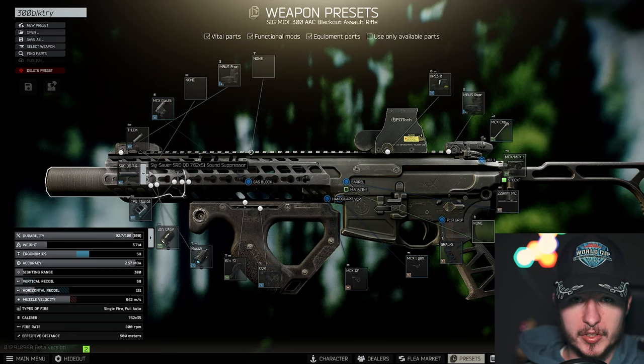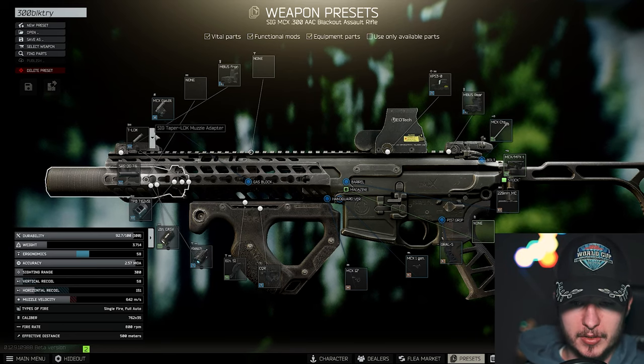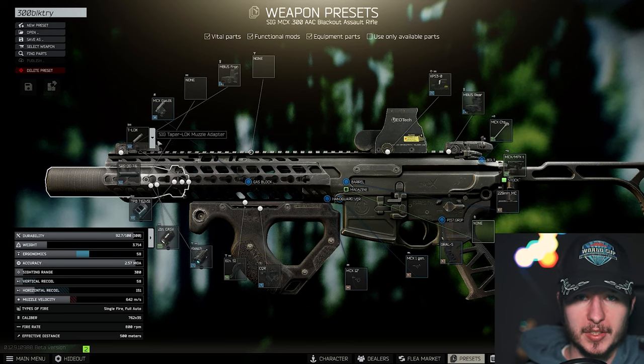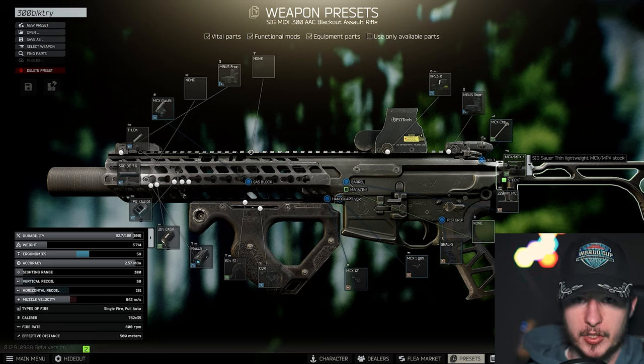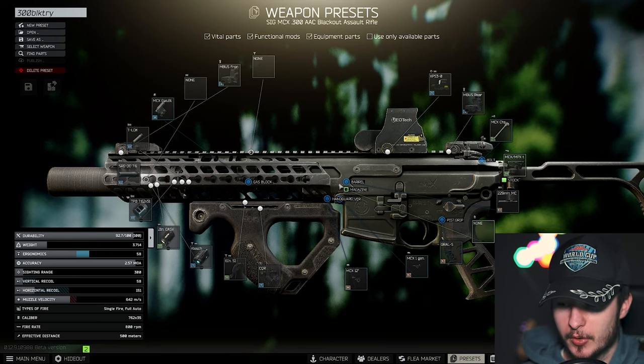The most important component is the 6R SRD QD suppressor in combination with the 2-port muzzle brake and the T-lock. This is very important because you don't have many options for your muzzle device. That's unfortunate, but right now you have to play it that way. We also don't have many stock options, so this build is the best you can do with the MCX.